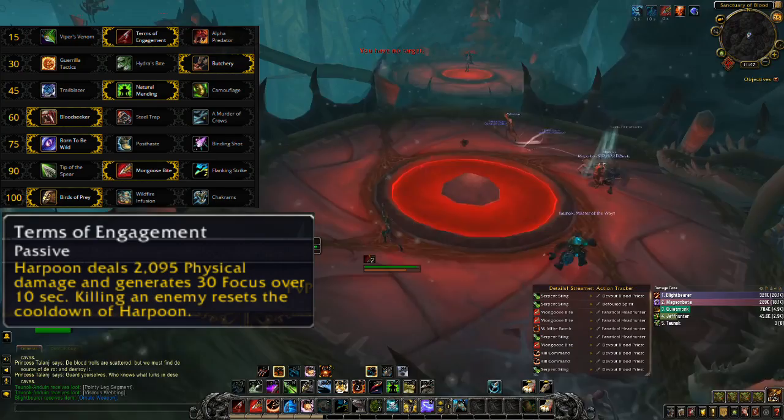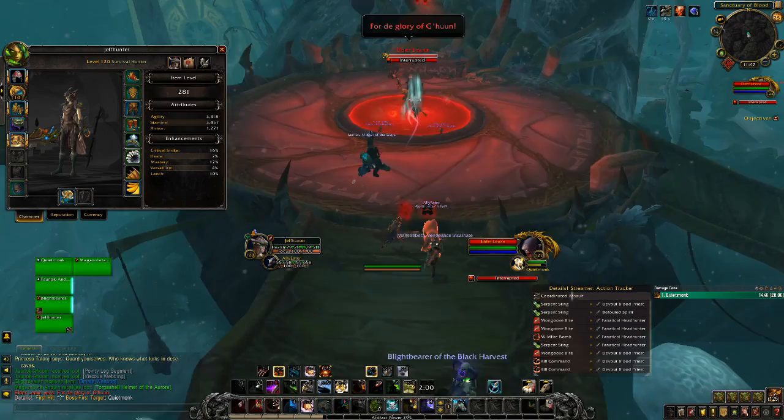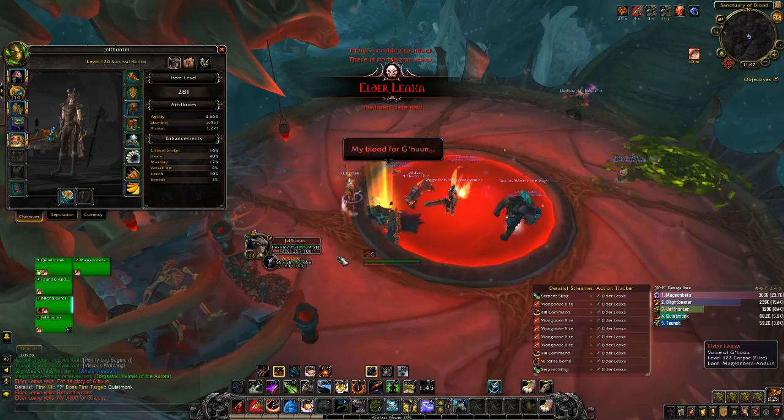Overall I feel like Survival Hunter has a fairly impressive array of interesting talents, with one or two duds. Players should have the opportunity to select a number of different builds if the developers do a good job of tuning talents so that nothing is a must-have talent. Of course that's easier said than done, and I imagine at least one tier will be dead because everyone has to select a certain talent, or else they won't be able to do competitive damage. Hopefully that's not the case though, and we have some real choices.